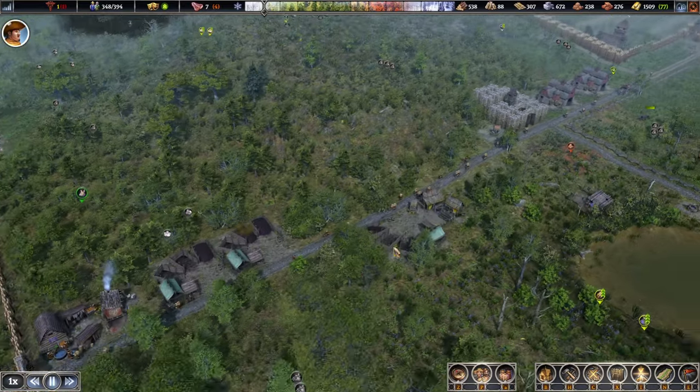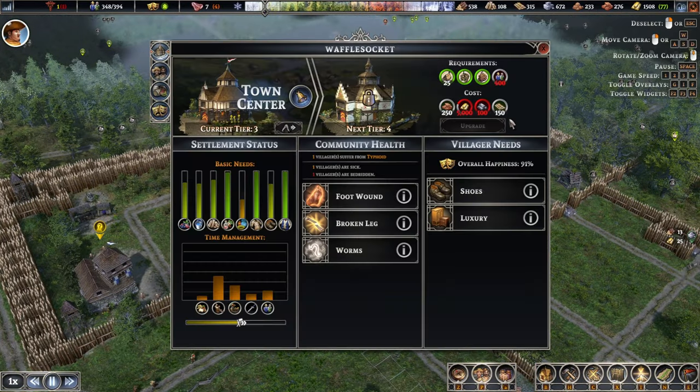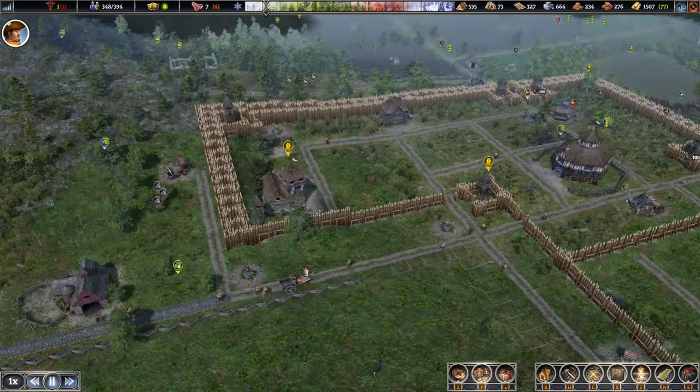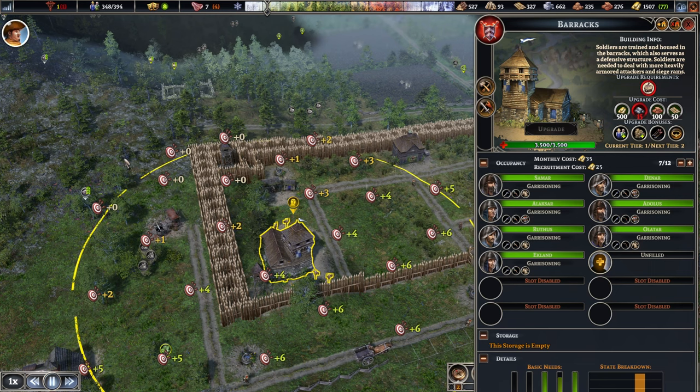One of the goals in this playthrough is to try and get this town center moved, so I'm really hoping we get some sort of a raid over here and once they destroy the town center we can rebuild it in our colony instead. Besides that, there are also a few towers that we'd like to move out and the barracks as well.